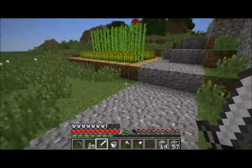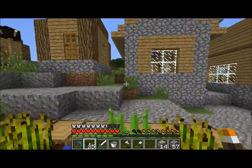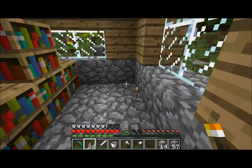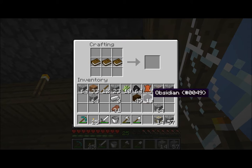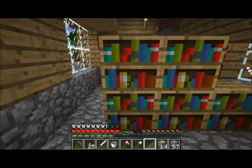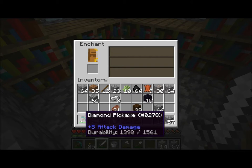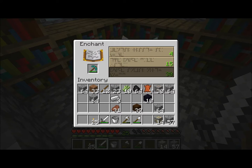We can get our last bookcase. Let's make that run fast - we only need one book. Where are you going to put it? Right there. Let's look at that - we got level 30 enchantments! Let's pop 25 on this bad boy. Hopefully we get fortune so we can go mine some quartz, cause that's what I want. My house is going to be made of stained clay and quartz mainly.